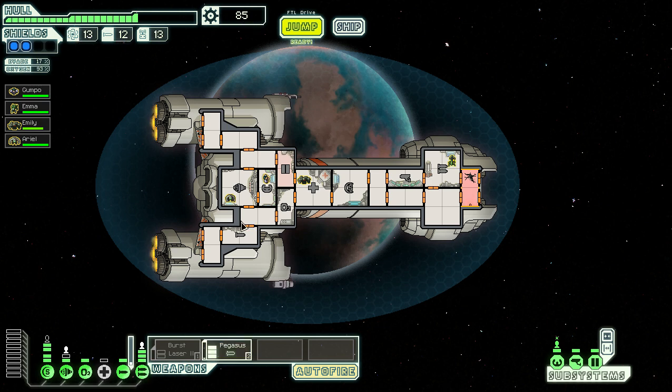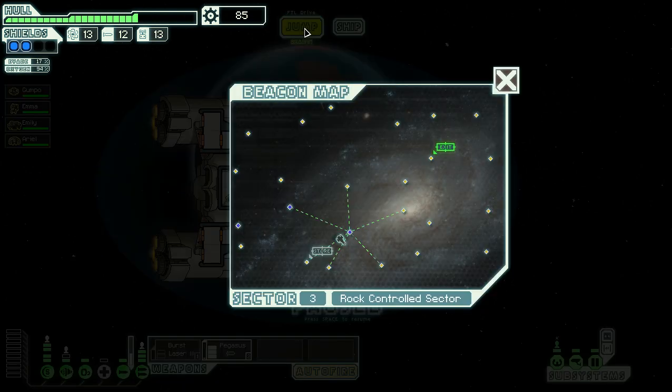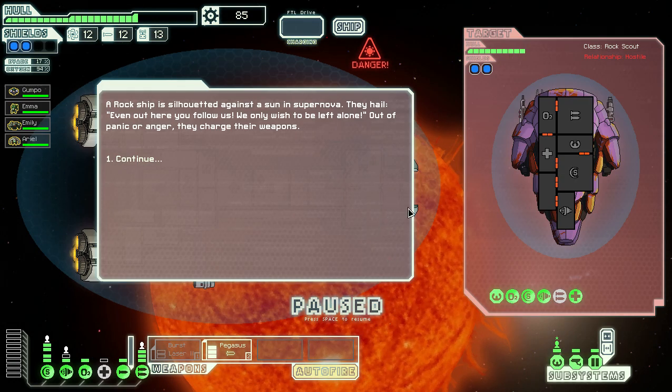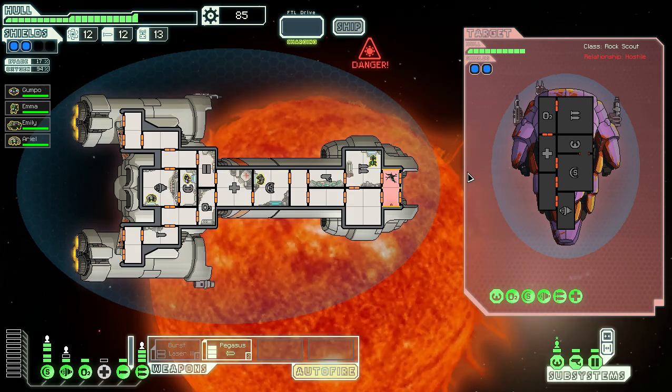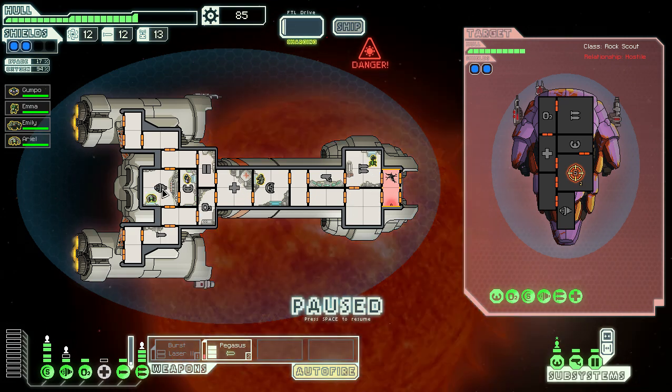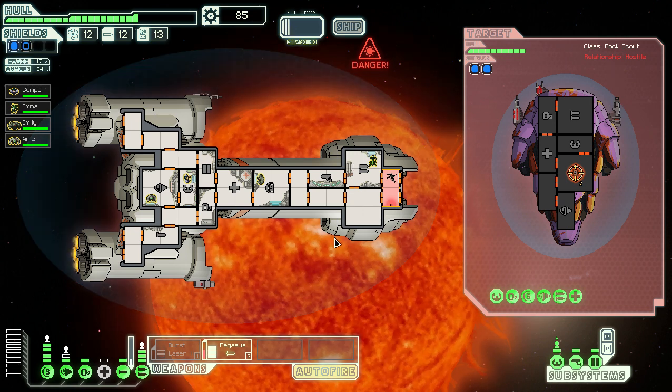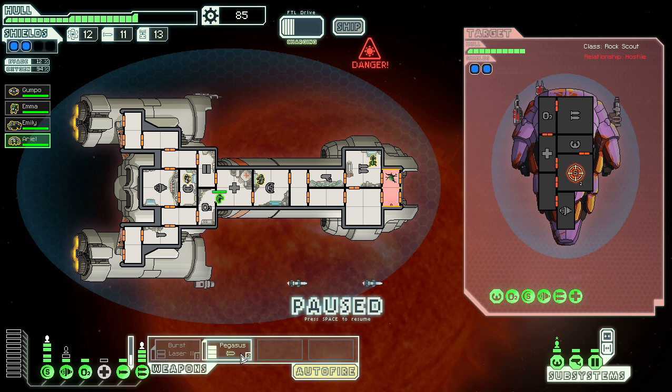We jump and encounter a rock ship — 'even out here you follow us, only wish to be left alone.' Same strategy: Pegasus missiles to their shields, then sit tight. A solar flare fires — dodging is offline. I want maximum evasion here. The burst lasers hit their weapons. Their shields are weakened. We finish them off, and that's a lot of scrap. We jump before the next solar flare hits.